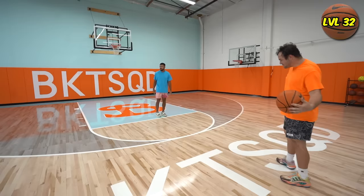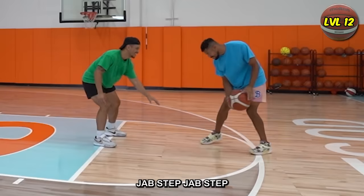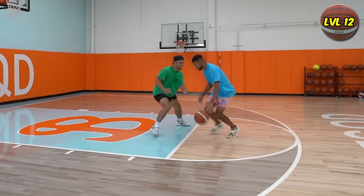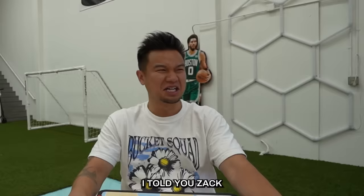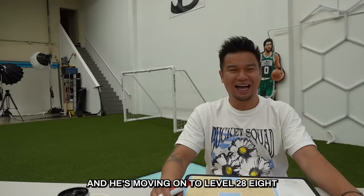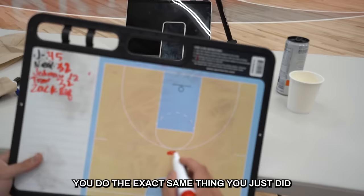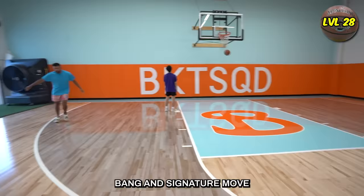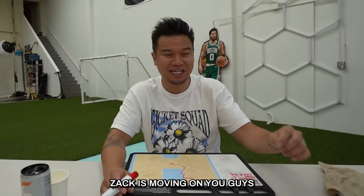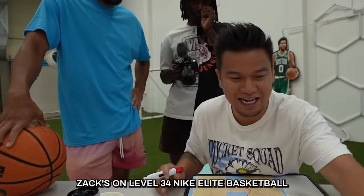Jab step, jab step, jab step. Bang! I told you — Zach is back with the snacks. And he's moving on to level 28, a Never-Flat basketball. Zach, I got it — you do the exact same thing you just did, shot right here. Back to back? Bang! Signature move! Zach is moving on — you guys should be shaking in your shoes. Zach's on level 34, Nike Elite basketball.